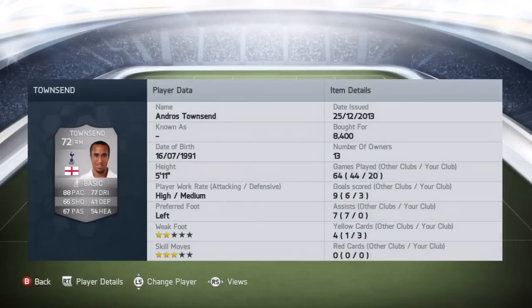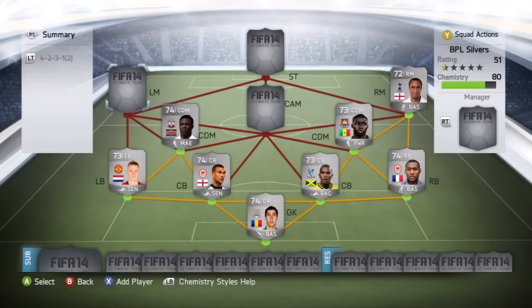At right mid, we've got Andros Townsend from Spurs, picked him up for 8,400 coins. This is his non-upgraded card — I think there's an upgraded 74-rated card now which is 100-something K, and he's also got an inform 74-rated card which is like 500K. So I saved myself a lot of coins by going for the non-upgraded card. Standout stats being his 88 pace and his 77 dribbling, but he also has 67 passing and 66 shooting. Cutting in from that right-hand side, finescing them in — absolutely fantastic card.